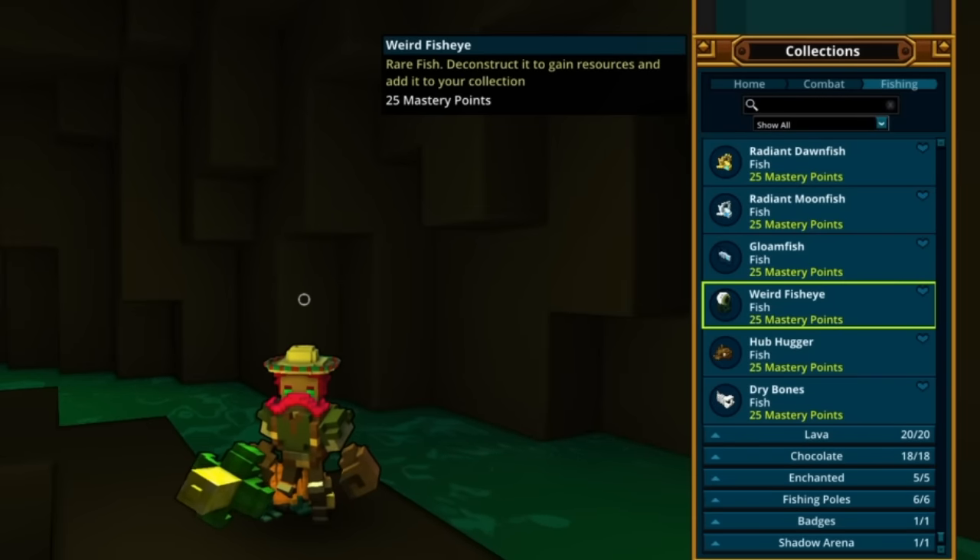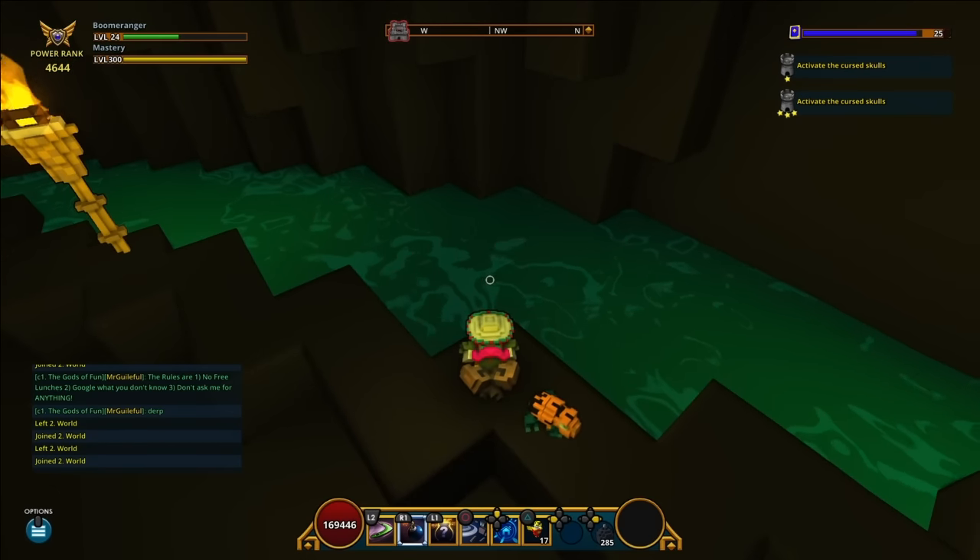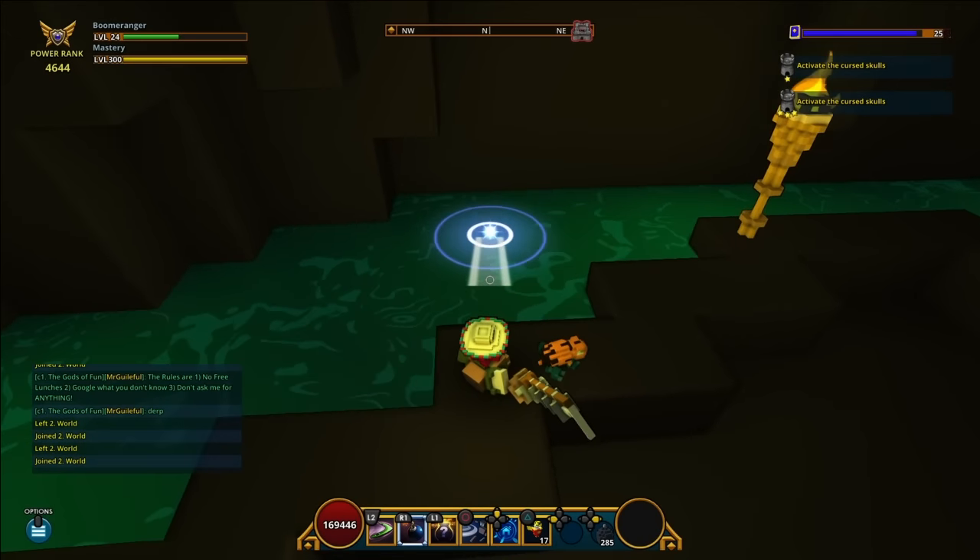Here we are inside of a shadow tower, believe it or not, because only inside of a shadow tower fishing shadow tower water can you catch the weird fish. So bring a lot of lures because you probably don't want to have to come back.